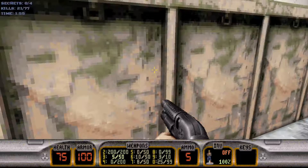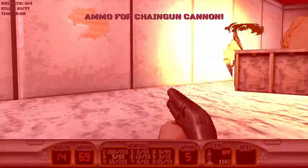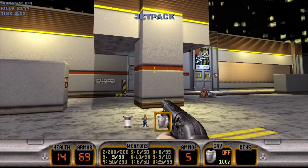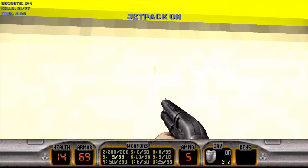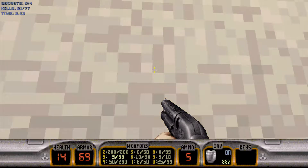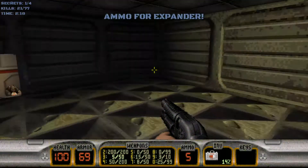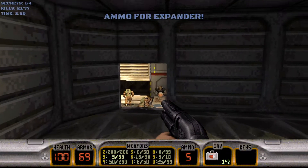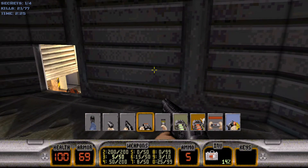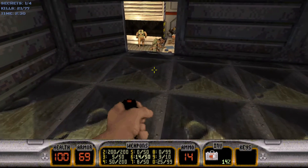There's chain gun ammo in this dumpster here. We're gonna grab the jetpack right here, fly up and grab the first secret. You get into a certain spot right in the middle and sneak in here to get some expander ammo. The expander is essentially the opposite of the shrink ray — comes in useful for a couple of situations or if you're just really low on ammo.